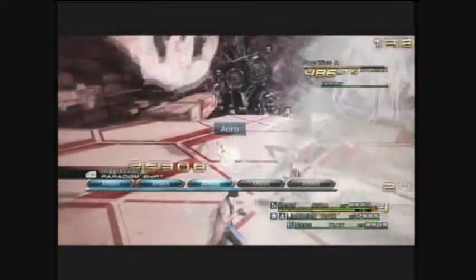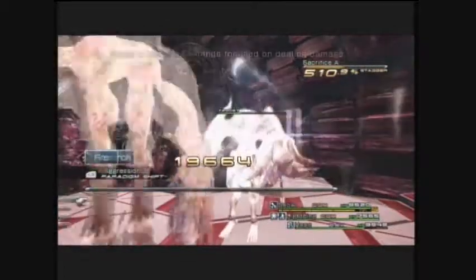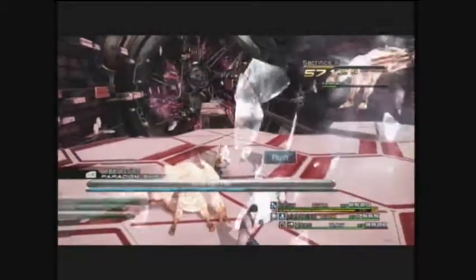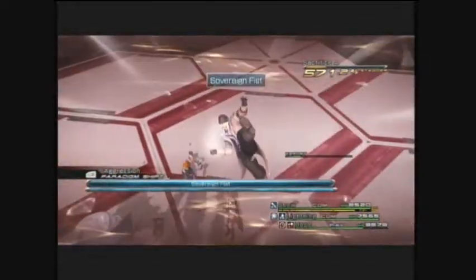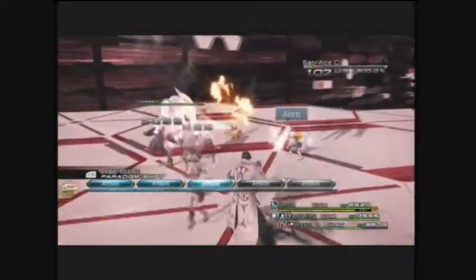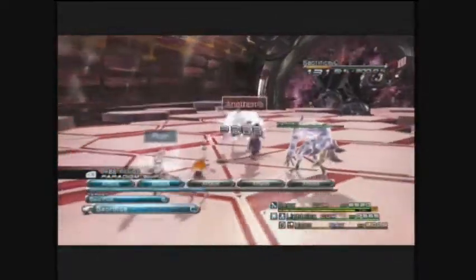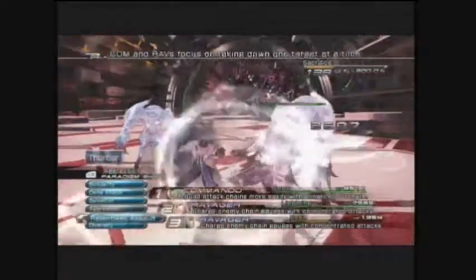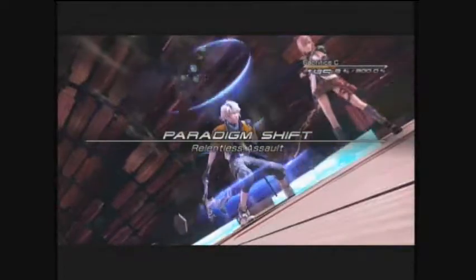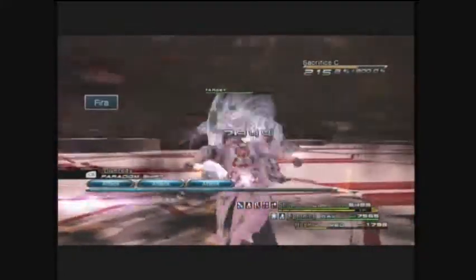Orphan's Cradle is a pretty cool place — basically it's an alternate dimension that analyzes the data flowing through Cocoon. Sovereign Fist — let's show that off a little bit. If you saw my leveling video you probably saw Highwind from Fang, her unique ability. This is Snow's version of the Highwind — his unique ability, Sovereign Fist.